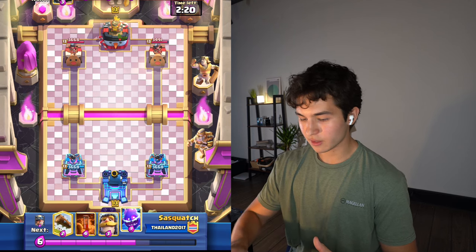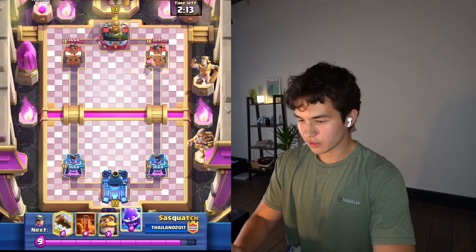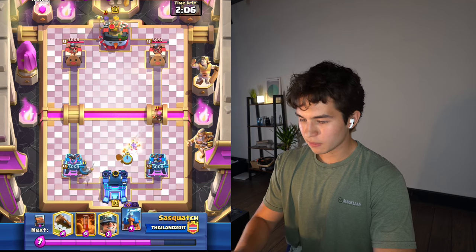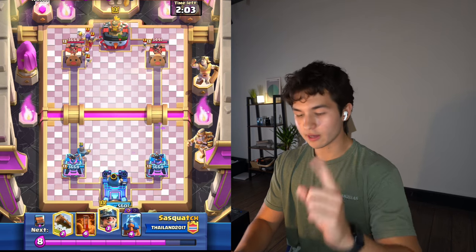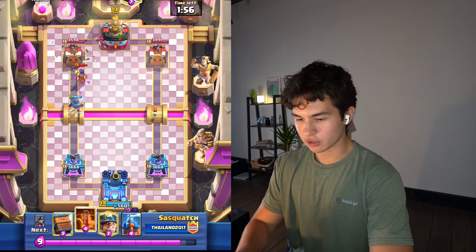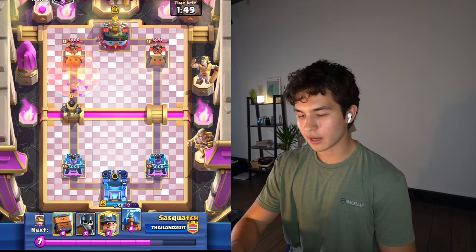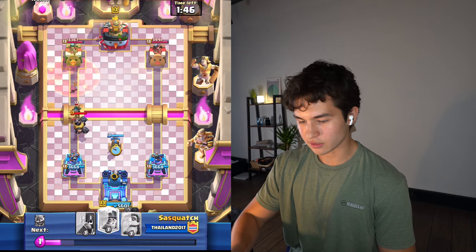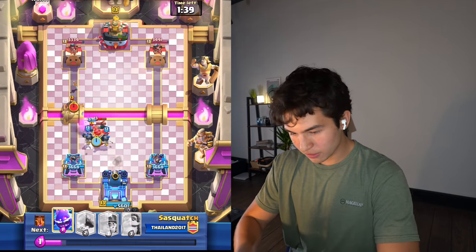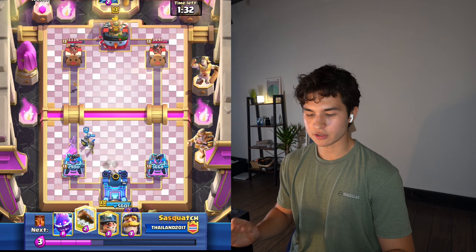This deck does thrive in triple elixir because it's just minor poison, minor poison, minor poison over and over again. We're going to play knight the other lane because I want to activate king here with that firecracker. You want to play a little early because you don't want the firecracker to target your tower, but also you don't want the firecracker to shoot and then go back behind the bridge and get a chance for another shot. I'm going to take some damage but that's all right - as long as the bandit doesn't get on the tower as well, then we're fine. Two hits is not too bad.